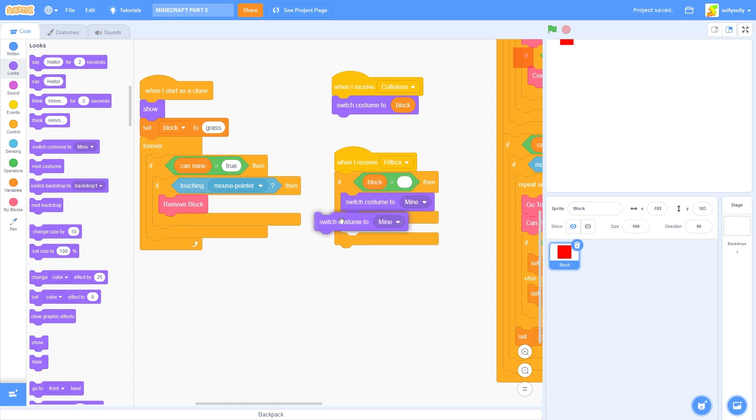If it isn't, let's switch costume to hitbox. So what that will do is, if we are the mining cursor, then we won't switch to the hitbox, but if we are, then we will.